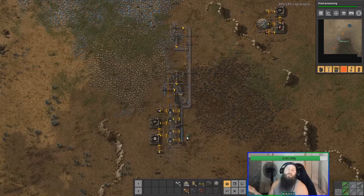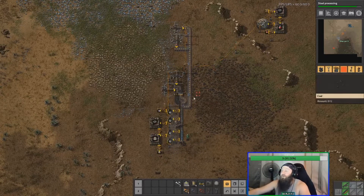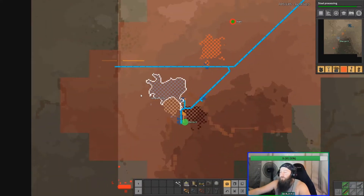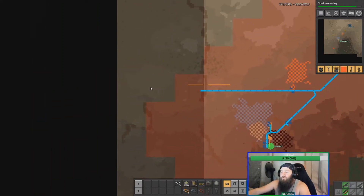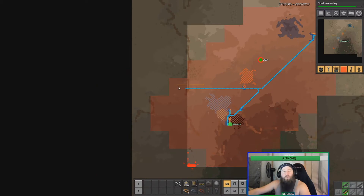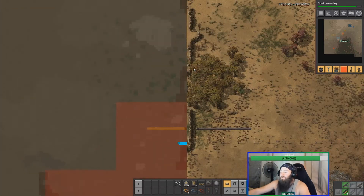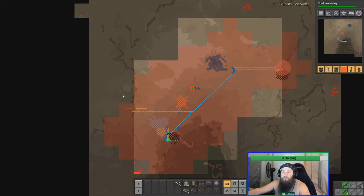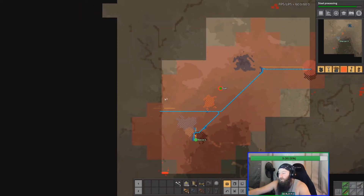Right now I'm setting up my iron line, going to belt everything underneath this wall - iron, then copper, then bring the coal underneath through this little gap to save myself an underground belt. Maybe this cliff wall here will provide some security too - if the biters ever tear my base down while I'm not looking and can't get through that wall, it might give me a little protection over here.